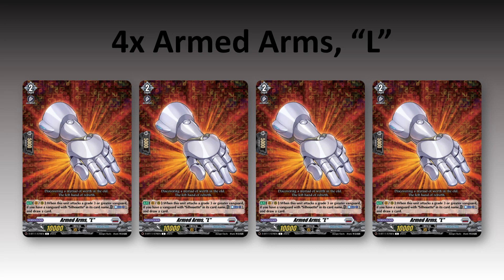Then we have the first Armed Arms — Left. In the Vanguard or rear guard circle, when this unit attacks a grade 3 or greater Vanguard, if you have a Vanguard with Silhouette in its card name, you can counter blast one and draw a card. This card is pretty cool because, as you'll see later on, we get to use that effect more than once, so you can constantly draw cards as long as you have the counter blast.